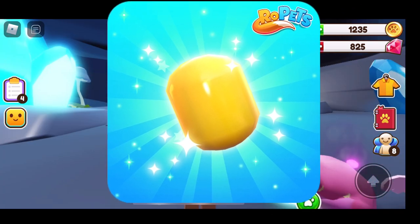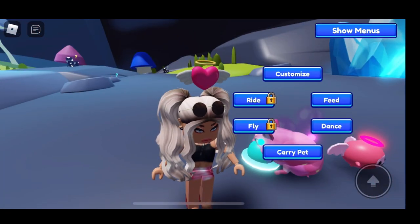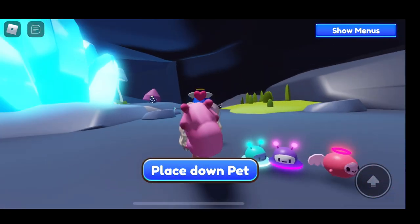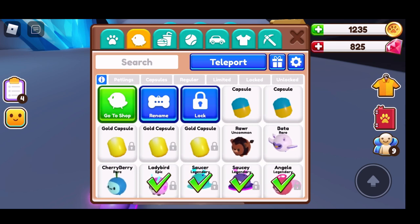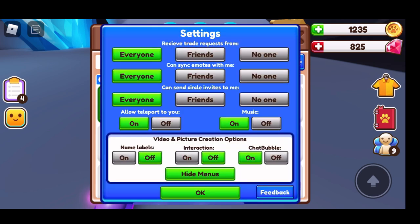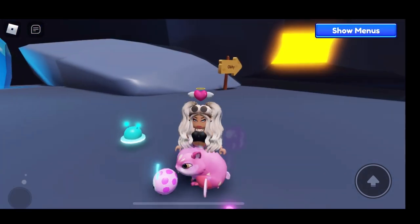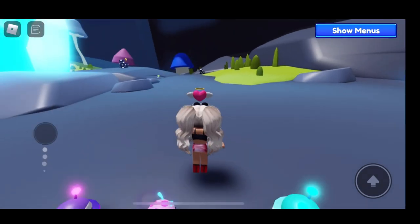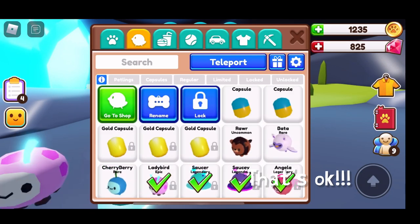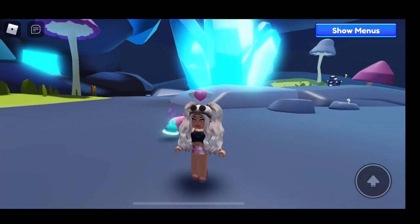My favorite is the screen settings and hide menus - I love this for pictures. I want this in all games, but I can't hold my pet and not show that. If I turn interaction off, then how can I pick up my pet? So I'm going to have to get used to how to work it. But that's still my favorite thing because I'm really obsessed with making sure the videos look good.